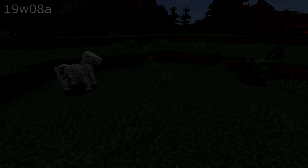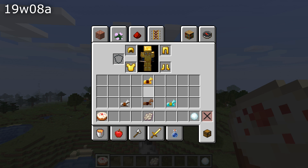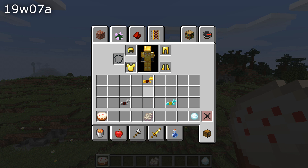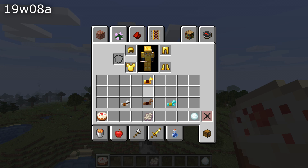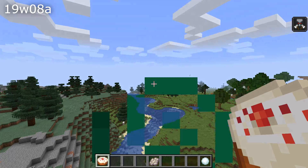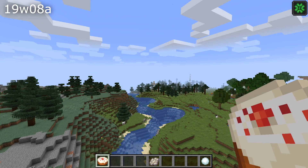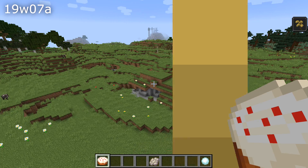The item icons have been updated for cakes — they now have a big berry on top of them, or whatever that is. All of the horse armor icons have been updated, as have all of the gold armor pieces. Phantom membranes have been updated as well as snowballs. Some of the effect icons have been updated as well — bad omen has been updated, but so has luck and bad luck, even though those are not used in the vanilla game.